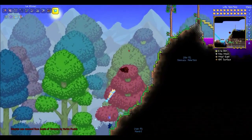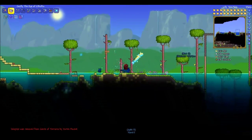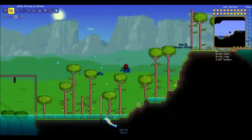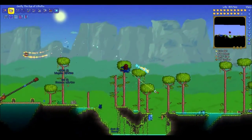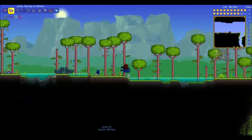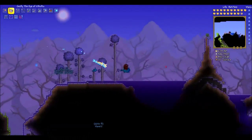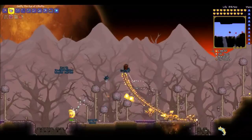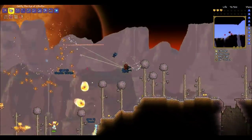Ouch. Might as well do some fighting while he's setting up. Probably won't last long. I don't know how to damage that, Ryan. It's not taking damage. What? The flying worm. That's my dragon! The flying fire thing is dead anyway, just killed it. Hit the tail - I think it's the sweet spot. Yeah, you shoot his part.